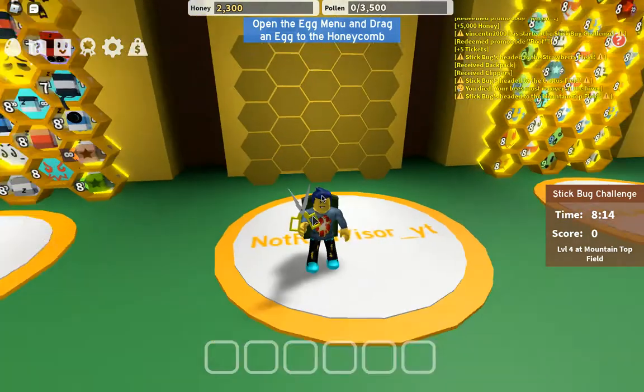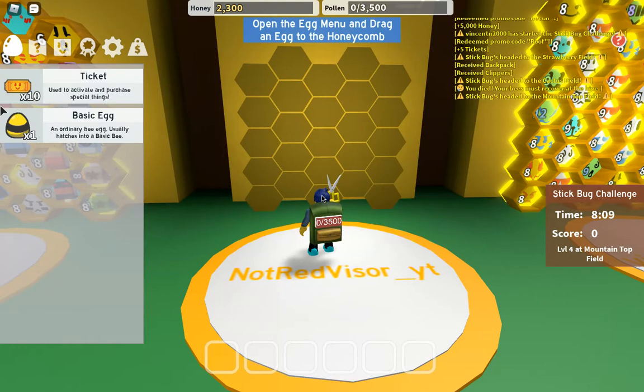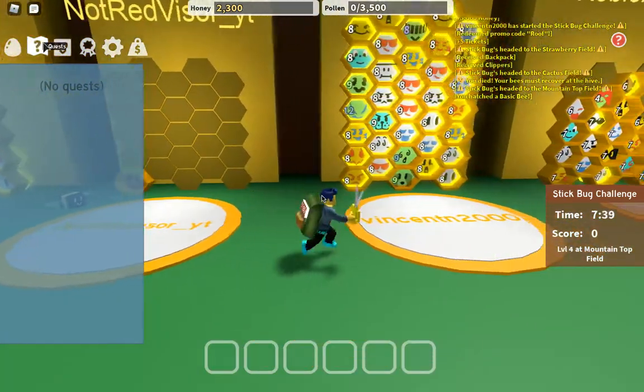We start out with one basic egg. I want to save this middle area for our most OP bees - event bees, mythical bees, legendary bees, etc. We are going to be building our foundational bees around here. We got ourselves a basic bee, and that's pretty much what we're gonna start with. So we're going to work our way up to Black Bear.